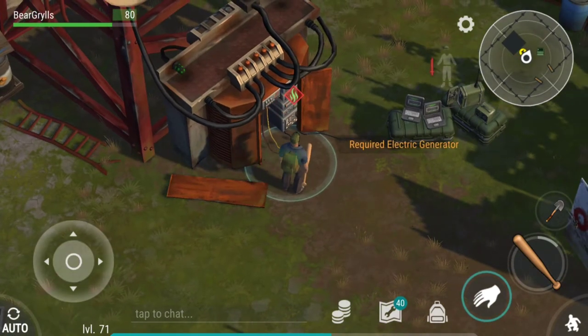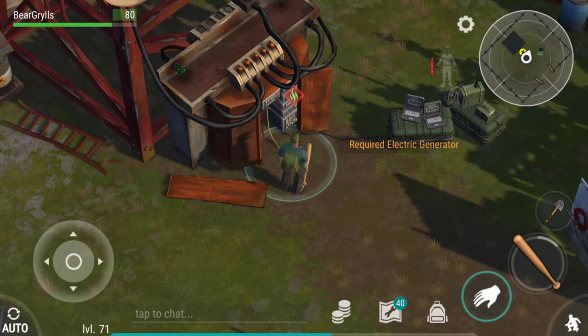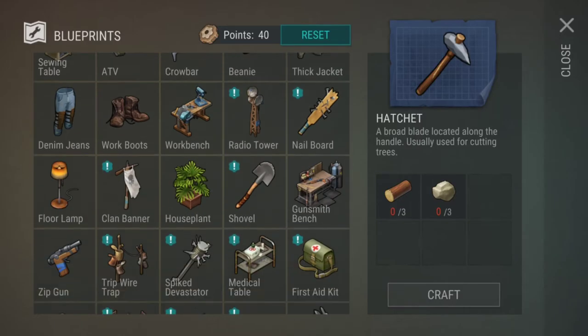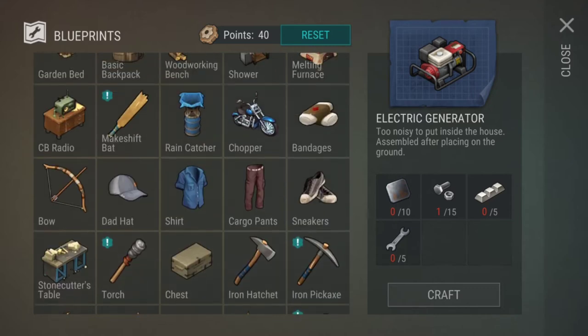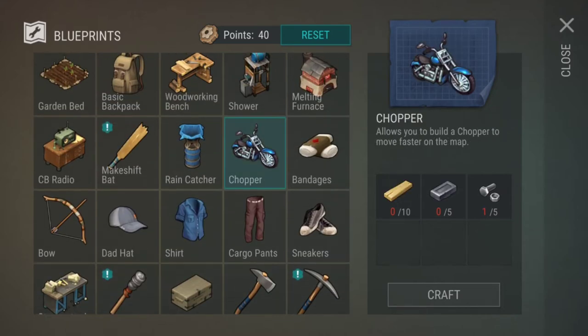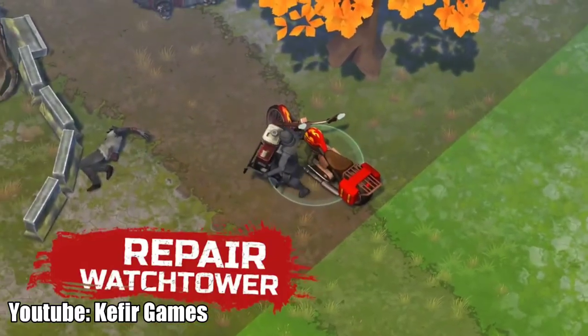When you click that little hand button, it says 'required electric generator.' Now, they changed it so that if you're a lower level, you can get it now. The electric generator requires iron plates, bolts — simple stuff. I can find this pretty easily, so I'm not complaining about the electric generator. What I am complaining about is the fact that you need a chopper to transport that generator over to the watchtower.